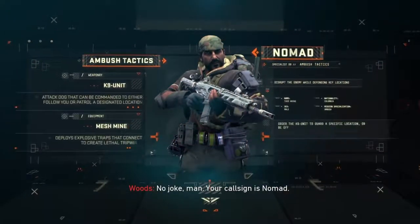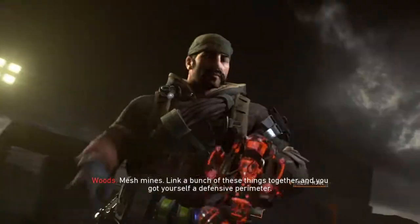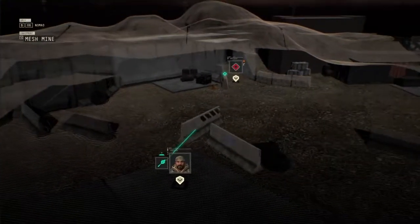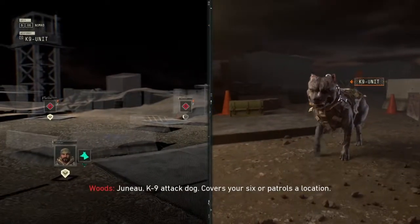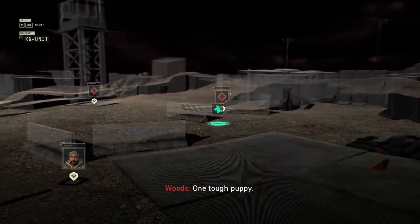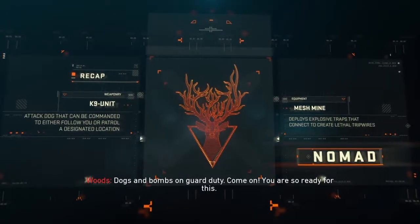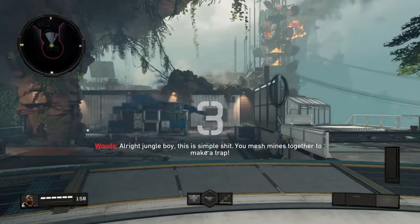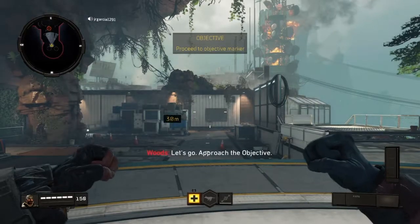No joke man, your call sign is Nomad. Link a bunch of these mesh mines together and you get yourself a defensive perimeter. Juno, your canine attack dog, covers your six and patrols a location. One tough puppy - dogs and bombs on guard, your duty. It's a simple thing: mesh mines together to make a trap. Let's go approach the objective.